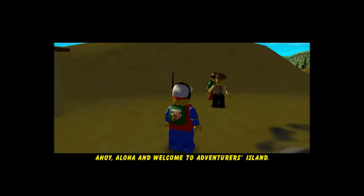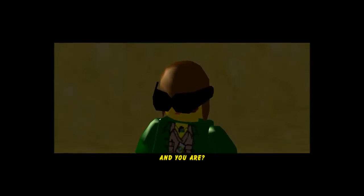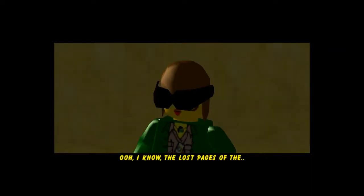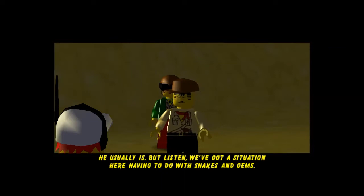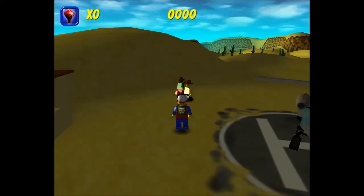What's going to happen next is we'll meet Johnny Thunder and his partner — I can't think of what her name is. Ahoy! Aloha! Welcome to Adventurer's Island. I'm Johnny Thunder, and this is the lovely Miss Pippin Reid. And you are? Pepper, ma'am — I mean, Pepper. Not Pepper ma'am, just Pepper. I'm from Lego Island and I'm here in search of... the lost pages of the Constructopedia. The Infomaniac told us earlier that you'd show up and you'd need some help getting to the Isis. If you help us, we'll help you. Let's do it!